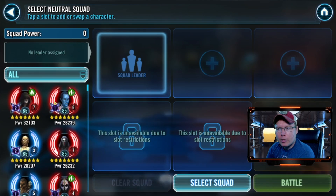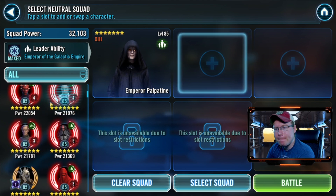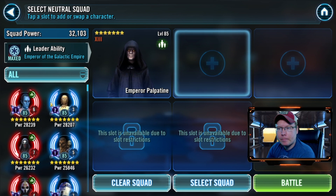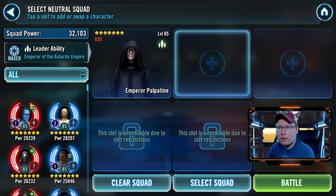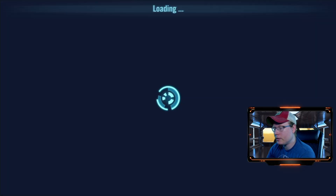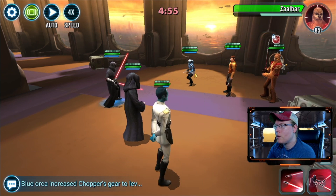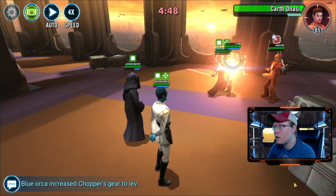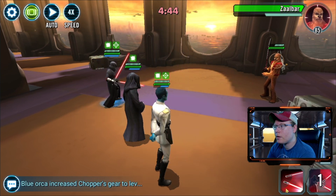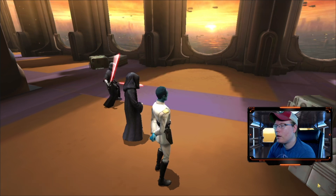This team right here could be annoying. Let's see here - I think this will be overkill for this team. Let's just kick on Zaalbar - Mission is nothing without that guardian. Easy win.